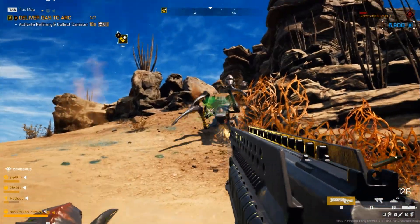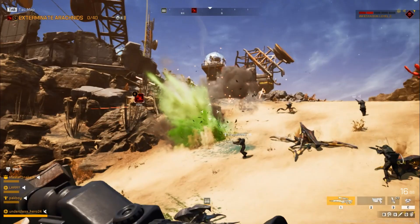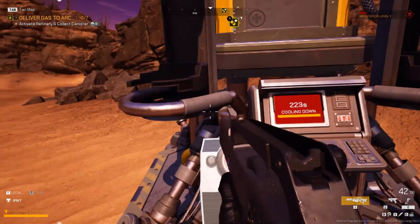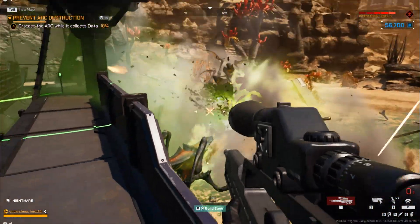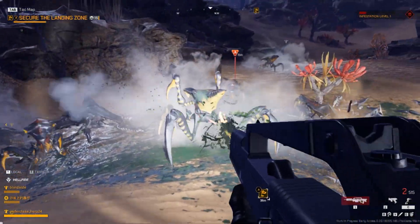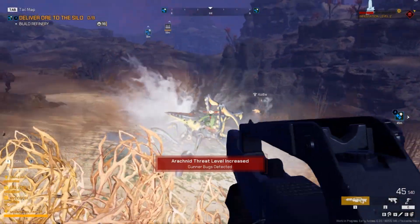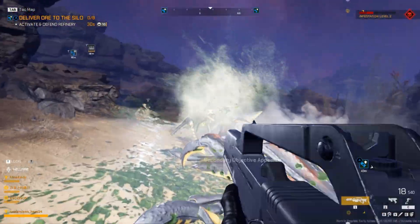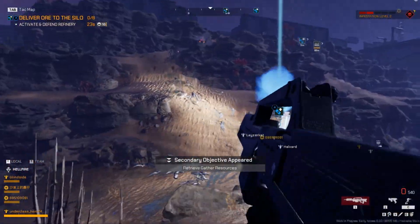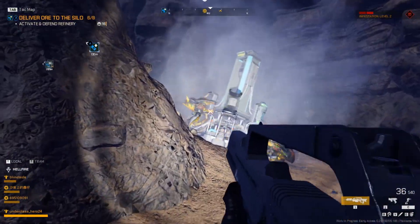The core gameplay loop of Extermination revolves around three different objectives that are randomly placed around the map: retaking a particular zone back from the bugs, mining for resources that you need to escort back to a particular fuel station, before culminating in a final base defense against an endless swarm of bugs. The retaking objectives are straightforward — you head to that spot on the map and kill everything that spawns to unlock a resupply station. The mining objectives are more time consuming, as there are usually three different mining zones that spawn on the map, and they first have to be found and then constructed. Once constructed, you wait for the resources to be mined, during which time bugs will start making frequent attacks and try to destroy the mining equipment.